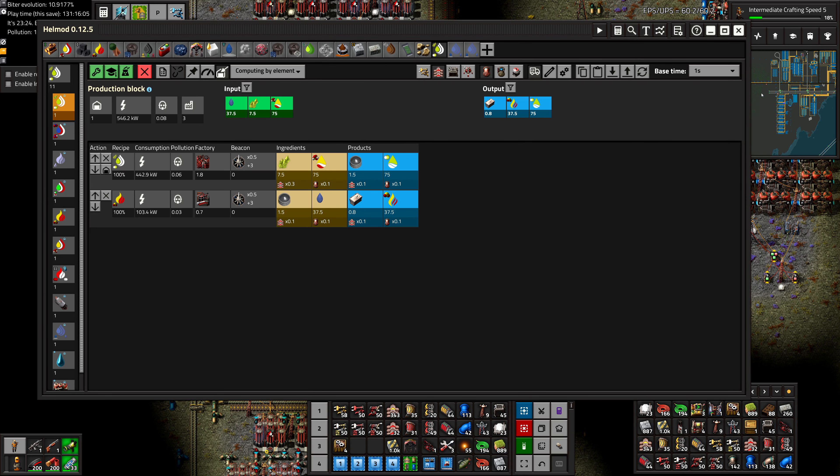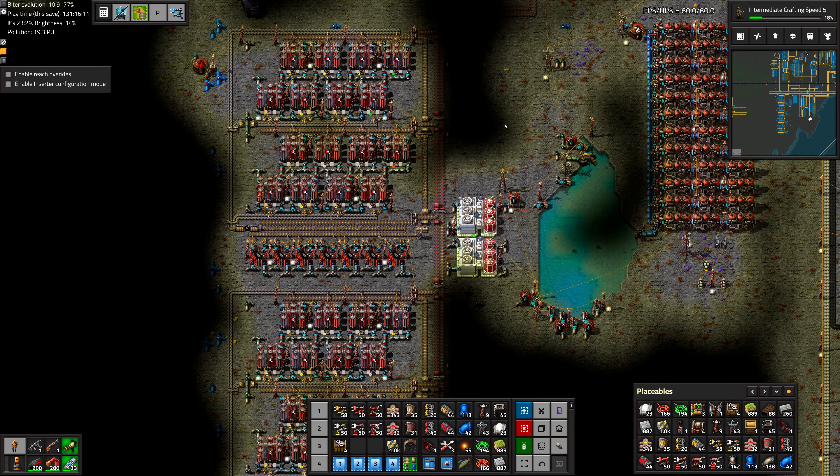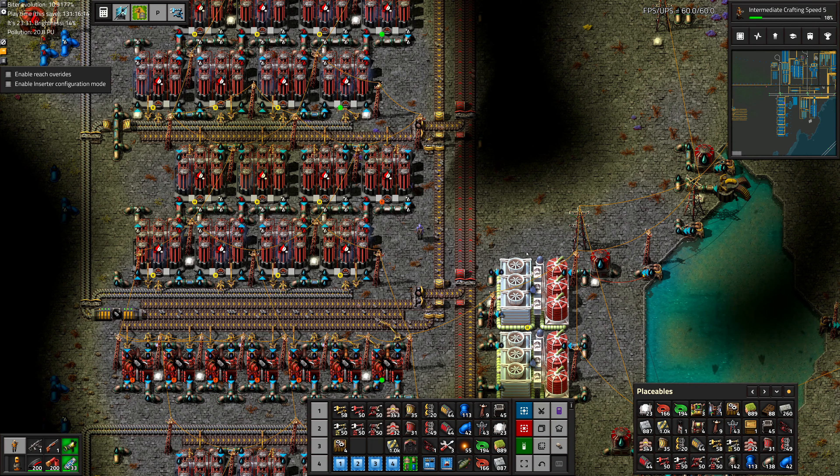Greetings, Mars here and welcome to episode 96 of my modded Factorio playthrough. In this episode we are going to work on building our acid trade station and rebuild nitric acid so we can get back to rubite mining.